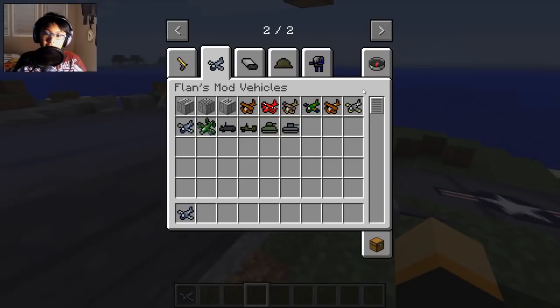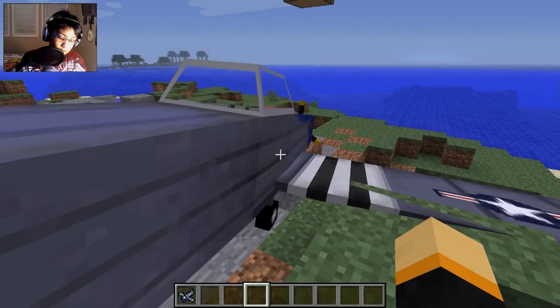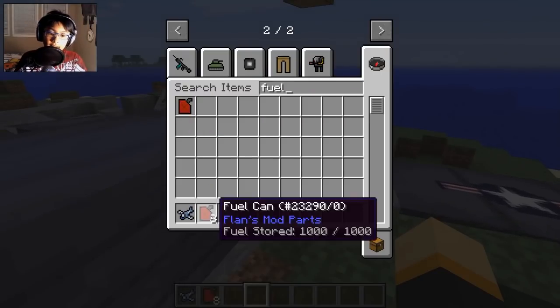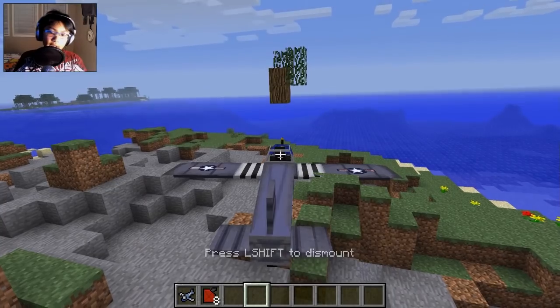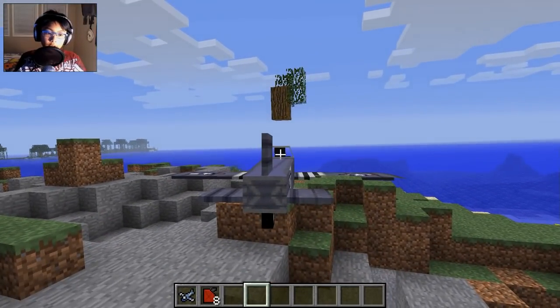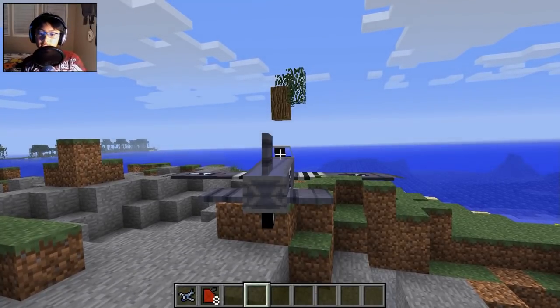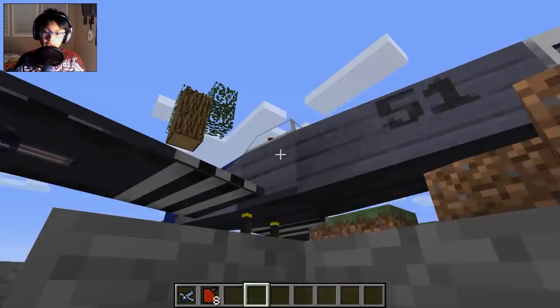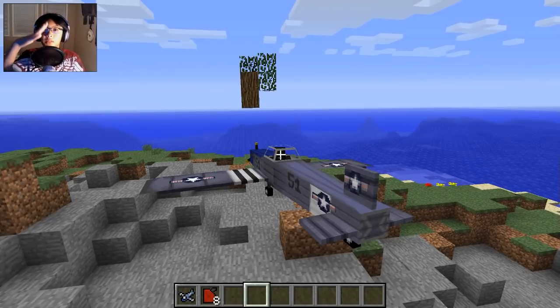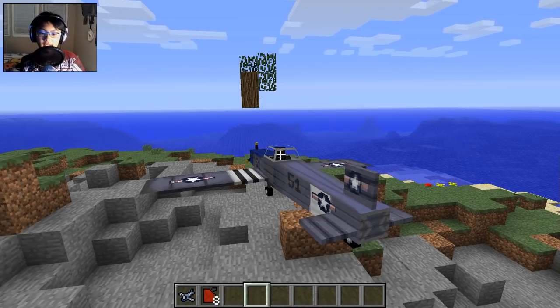My favorite plane is the P-51 Mustang. You right-click on it and you need to also have fuel. I like to get eight fuel. So you right-click on the plane, go into F5 mode, and this is how you usually fly it: W to go forward, S to stop, A to go left, D to go right. The mouse is just to move your camera. To tilt up it's Space, and to tilt down it's Left Control.